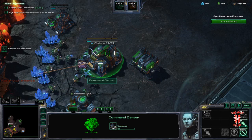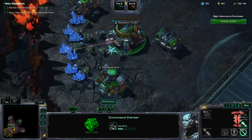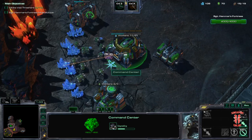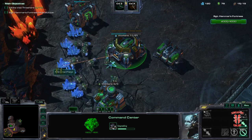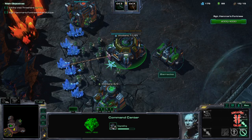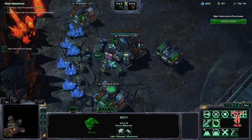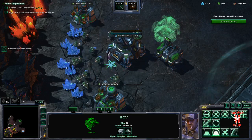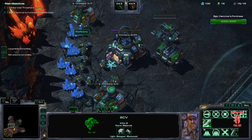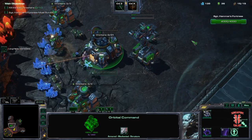The reason being is that — so it's: one SCV, one reactor, Barracks, SCV, Barracks, Refinery, Orbital. Because what I found is that, generally speaking, the amount of gas and minerals you bind up will be perfect in time for you to get your factory, which is really the bottleneck of this.